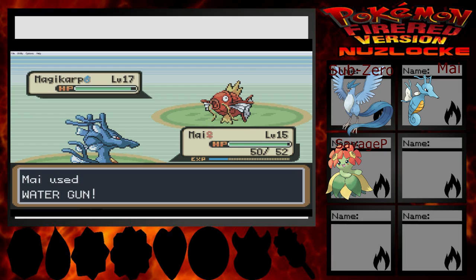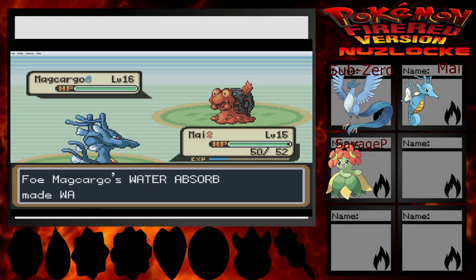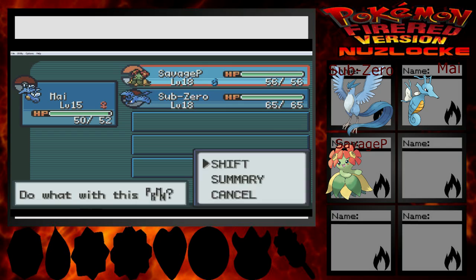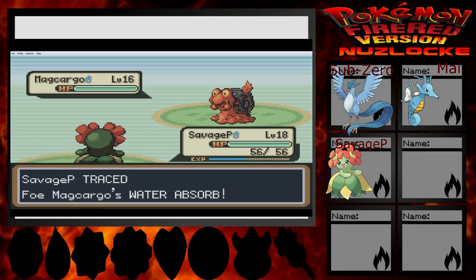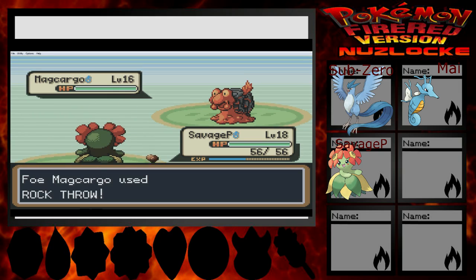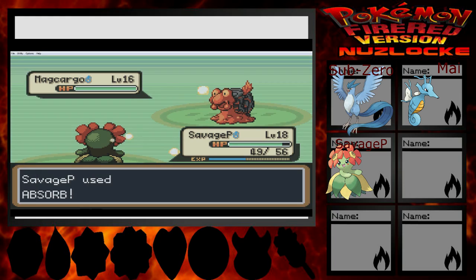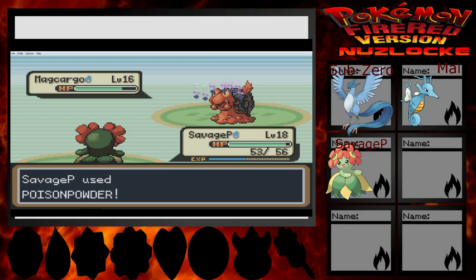If you had Water Absorb I would have been slightly annoyed. You switched from Magikarp to Marcargo because it has Water Absorb! You're an actual genius! And there's nothing I can do to this thing. So you went for Rock Throw — that's great! I would just absorb whatever I do to you, probably not a whole lot. So you're gonna put me to sleep — I am going to hate you. Unless you don't have the Poison Powder!